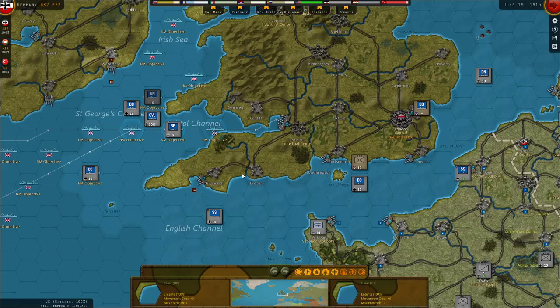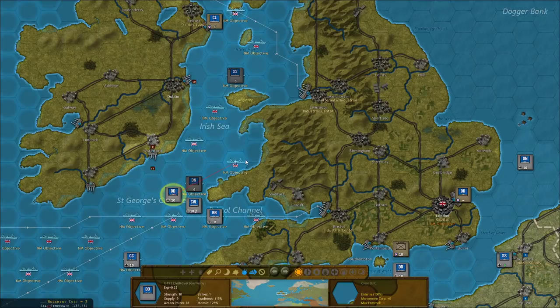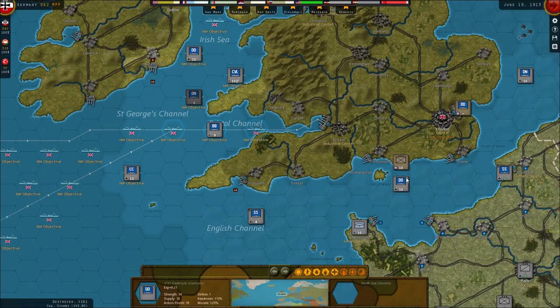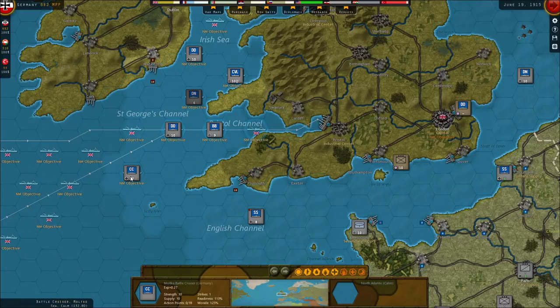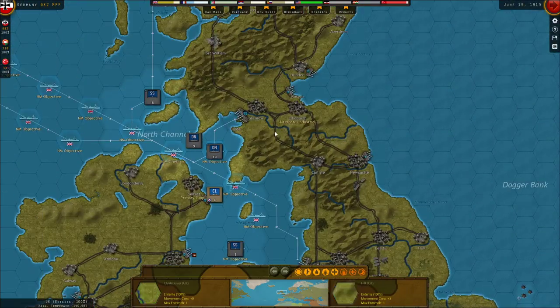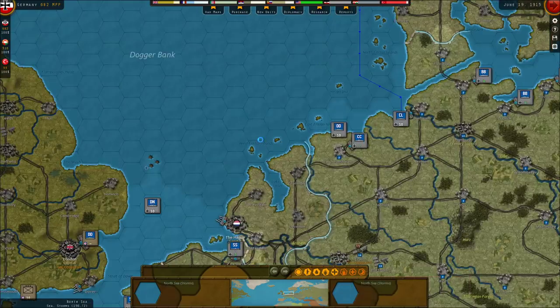I want to try to get everyone onto a national morale objective. I'll put my carrier here, destroyer here — there are national morale objectives. This destroyer can come in and hit here for now, which is also a national morale objective.